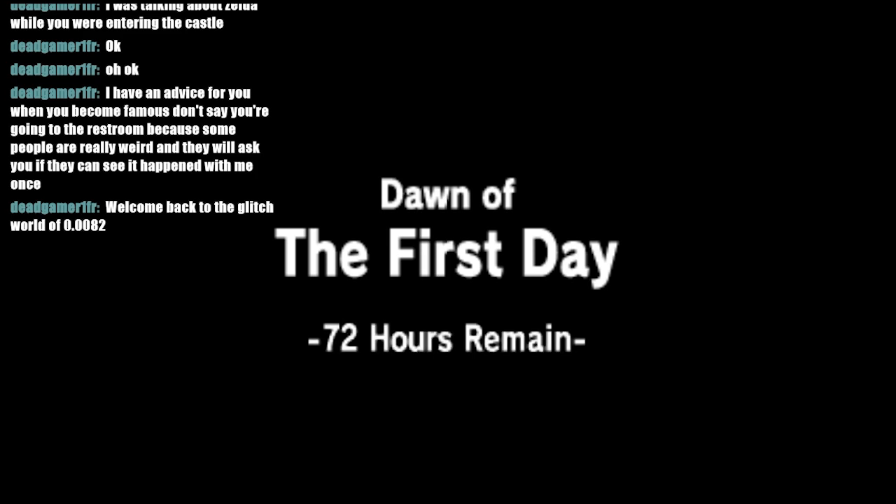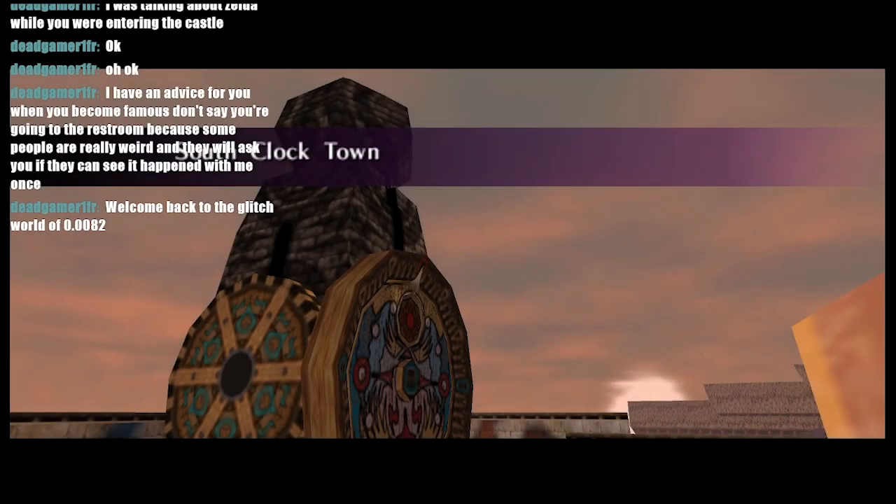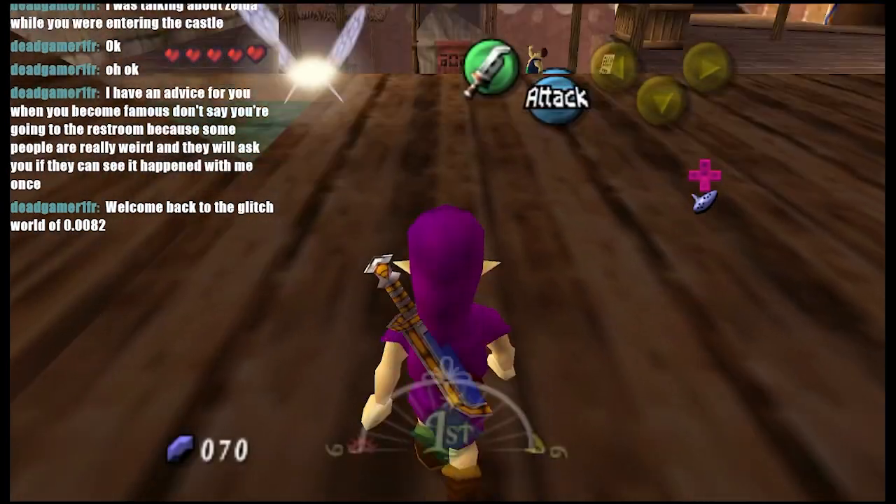In the time I cut out, I bought two heart containers - one that was for Majora's Mask, and one that was for Ocarina of Time. I also bought a mirror shield for Ocarina of Time.